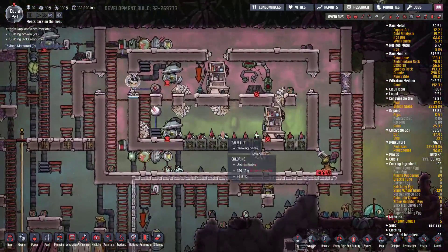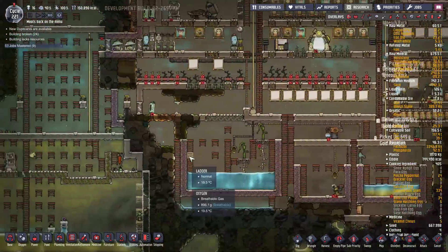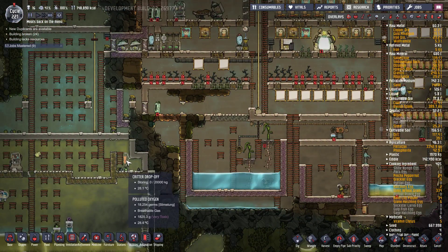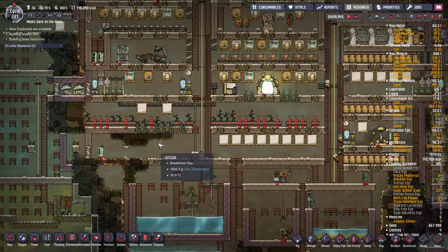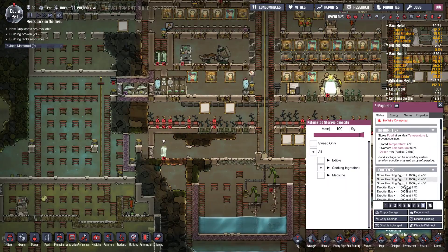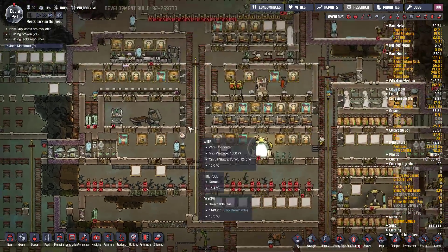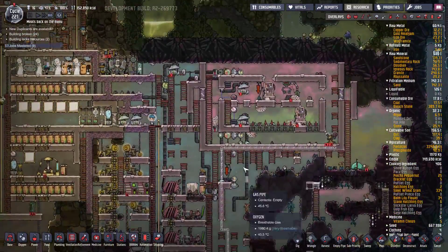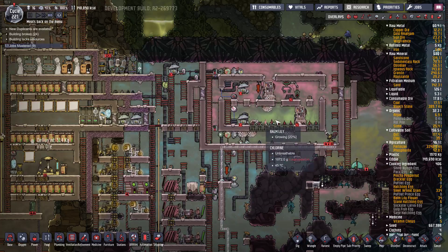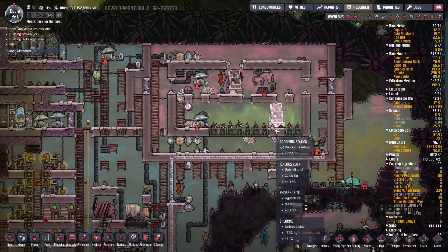That is the one problem with these guys, but I reckon it is still worth it. Because they still generate a ton of eggs. The hatchlings do as well, but basically the Drecklet eggs are free - they don't cost any resources or anything apart from dupes' time. And if we want to, we can get as much fibre off them as we want.